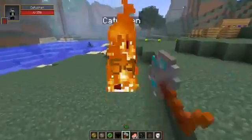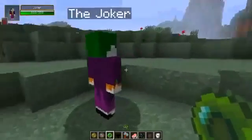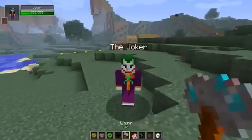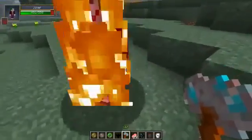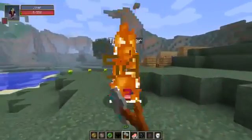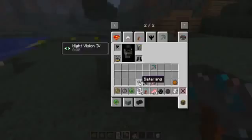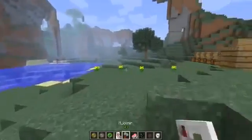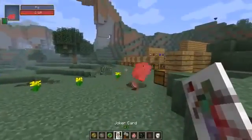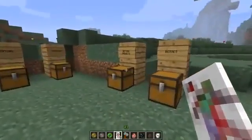Now we've got the most epic boss, which is the Joker. Here is the Joker - he has 550 health. He doesn't seem to have any special abilities right now, but we're going to set him on fire and take him out. His rare drop is joker cards. You can actually throw them - let's test how much damage they do. They deal six damage each on a pig, so they're pretty good. That is what is dropped by the Joker.